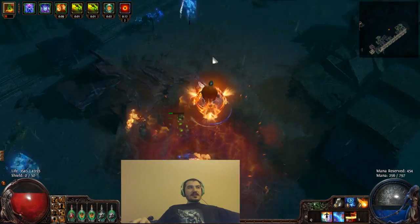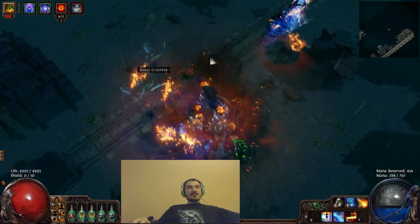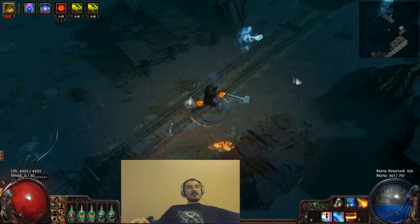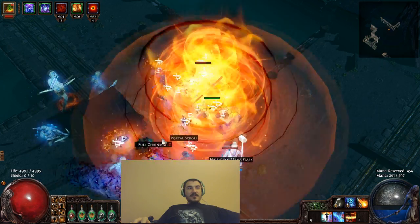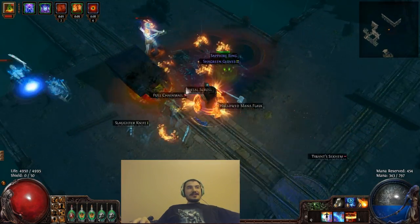This is pretty much as low as I really get in the Docks. Vaal Pact really carries a lot when it comes to Life Leech. And having the triple curse on hit — as I mentioned in my previous video, Elemental Weakness, Warlord's Mark, Flammability — gives you a lot of options. If you really need the curse and you're getting wrecked, they're there, and then you can explode the screen. It's pretty crazy.